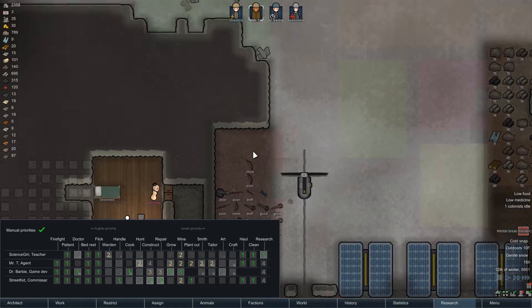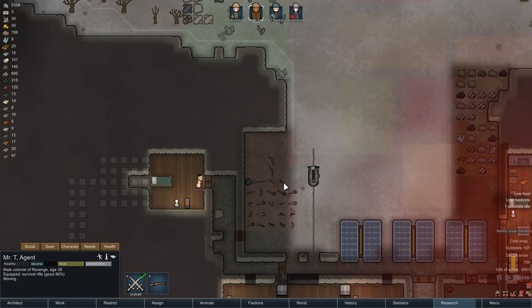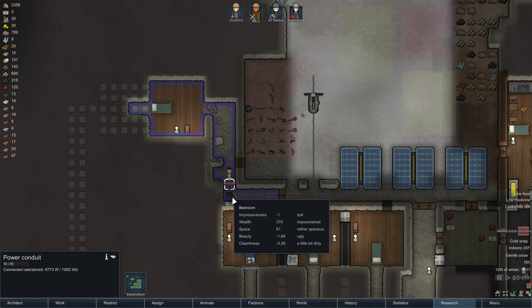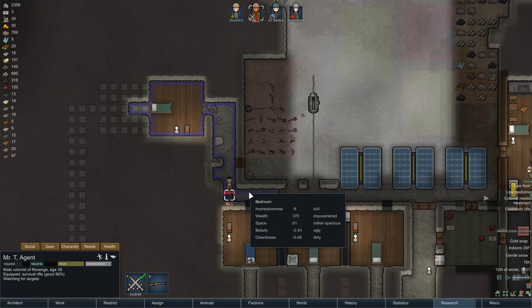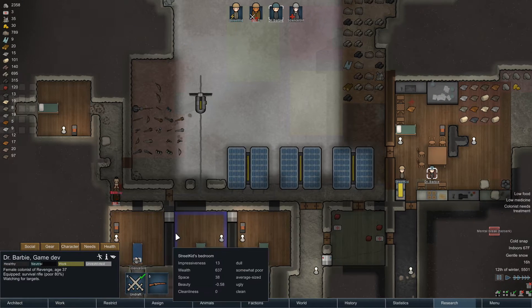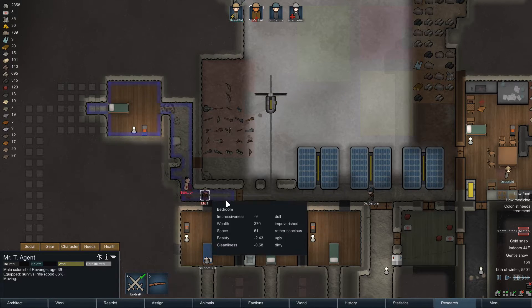We're gonna turn off Mr. T's other tasks - he'll be number two for everything and hauling will be number one. All right, is he shooting at this guy? Yeah, just shoot that dude. This should be a no-brainer - it's fists against a rifle to the face. Is he not getting any shots off? Unrestricted - let's go. Mr. T, run! Oh wait, don't do that, now you can't shoot - come up here.